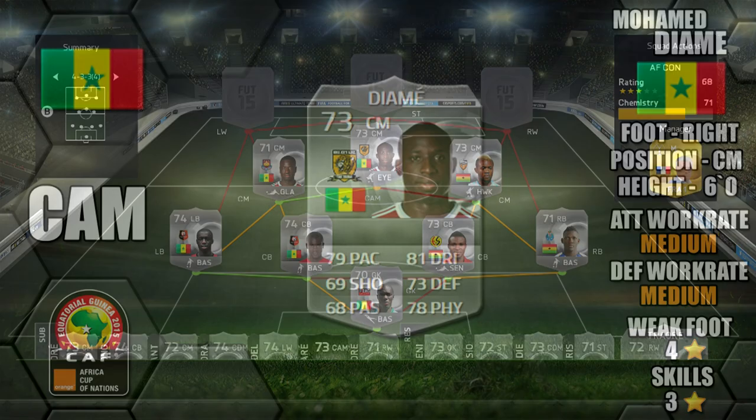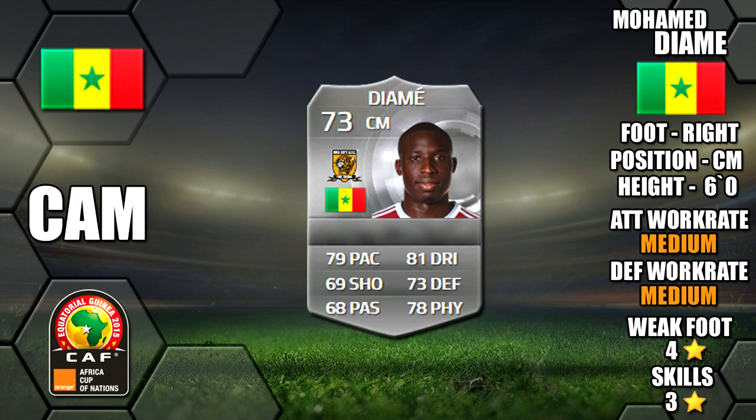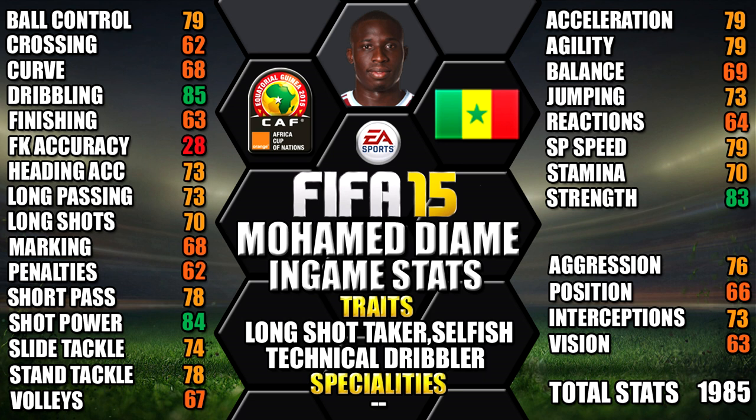At CAM we have Deame of Senegal. He's right footed, 6 foot tall, medium/medium work rates, 4 star weak foot and 3 star skills. His standout in-game stats are his 85 dribbling, 84 shot power, 83 strength, 79 acceleration and 79 sprint speed. He also has the long shot taker, selfish and technical dribbler traits.